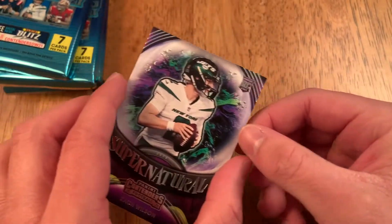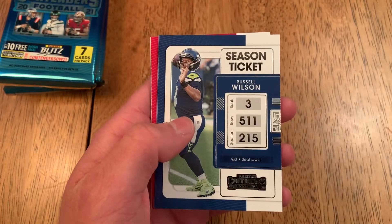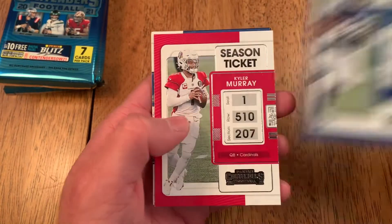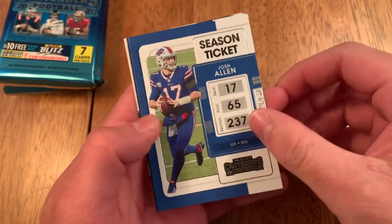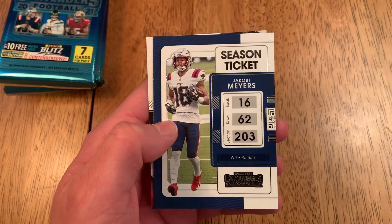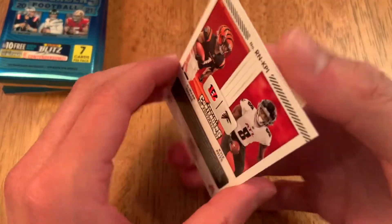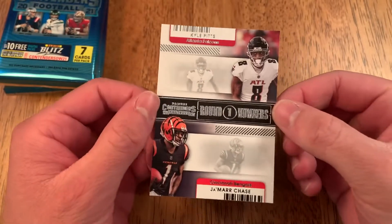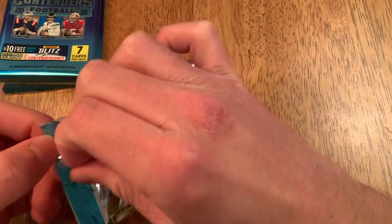Beautiful card right there, so we got two Jets rookies. Next pack: Drew Lock, Russell Wilson, Jonathan Taylor, Kyler Murray season ticket, Josh Allen, Jacoby Myers, and a Tee Higgins and Kyle Pitts card — that is awesome, great card right there.